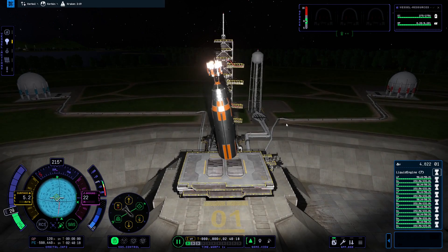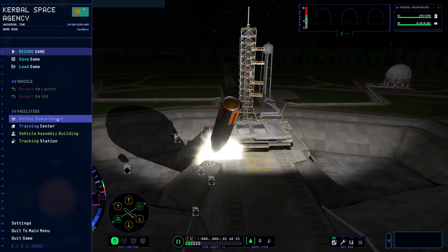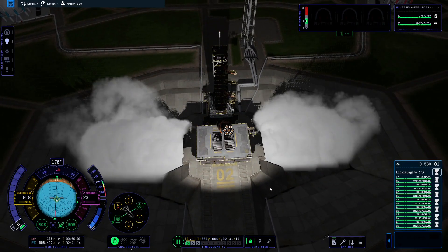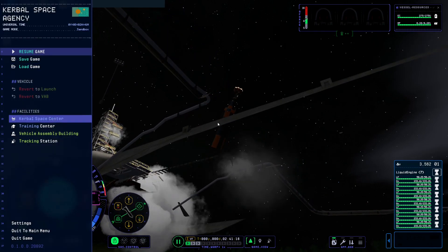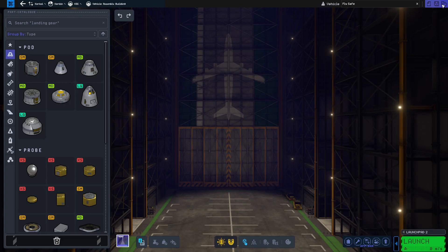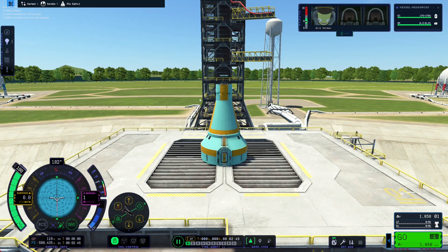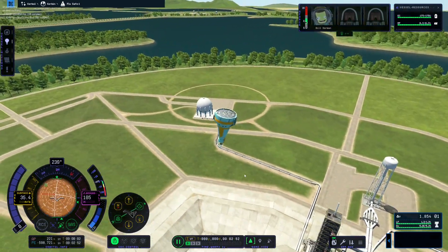Oh look at it go! Okay, I think we have it. We got it, we got it! Now that we know it's possible, we're gonna take off the extra engines and make the ultra ultra stable kraken drive. I don't think this is gonna actually provide any thrust — oh, it does! It provides a lot.